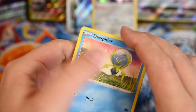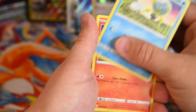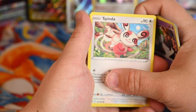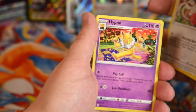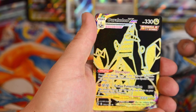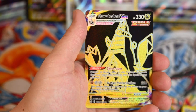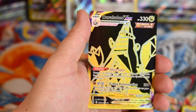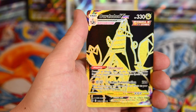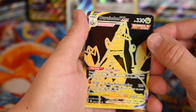I don't know what the pull rates are — they may be slightly down from what they used to be with Brilliant Stars and Astral Radiance. Next pack: Dewpider, Ponyta, Rest in the field, Venonat, Ralts, Spinda, Hypno, Joltik, Serena, Duraludon VMAX Trainer Gallery! I finally looked up that it's not a character card — it's the Trainer Gallery, a subset of 30 cards in each of these boxes. Very shiny, very cool.